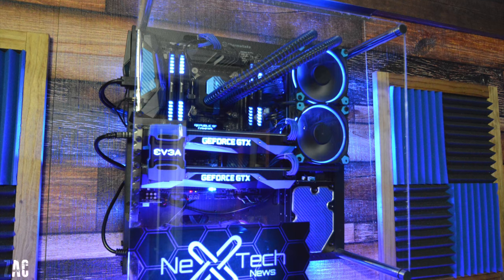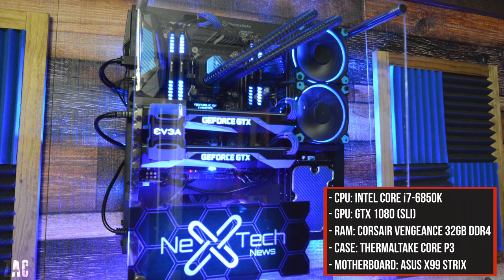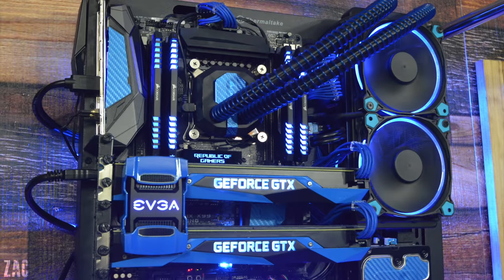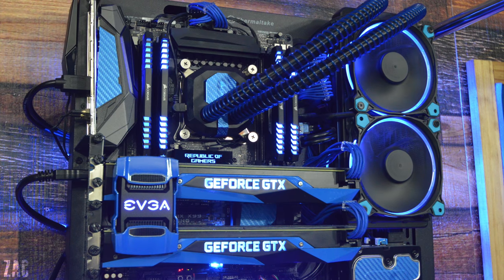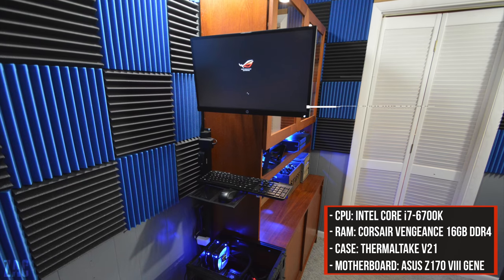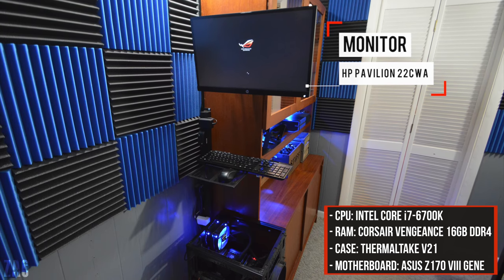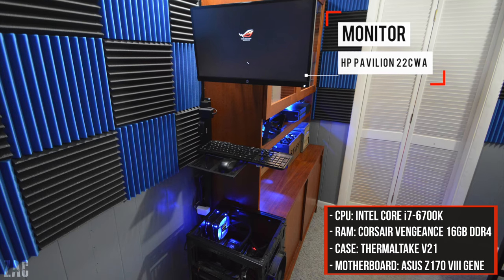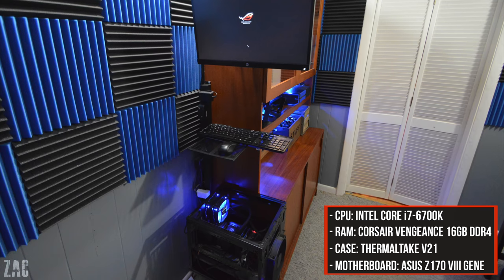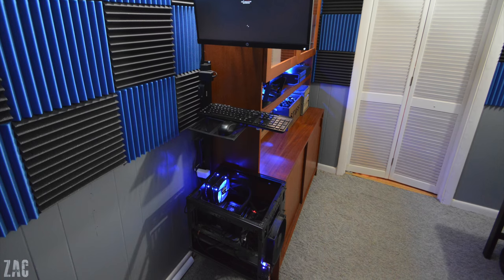He's rocking a 6850K 6-core processor, 32 gigs of RAM, and two GTX 1080s. Lord have mercy. The entire build has custom painted parts and he even added blue carbon fiber skins to some of them. It doesn't even end here — he has another setup on the opposite side of this room. He managed to mount his monitor, keyboard, mouse, and even his PC on the side of a writing desk. Not on it — on the side.